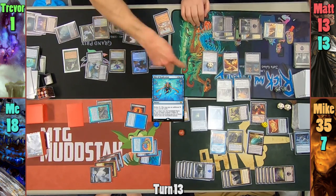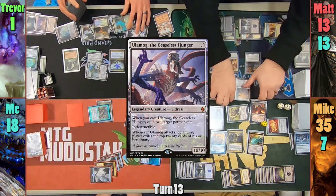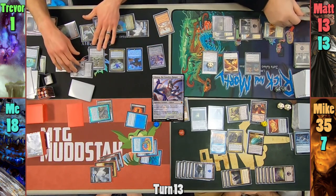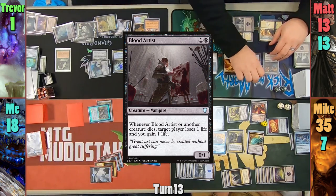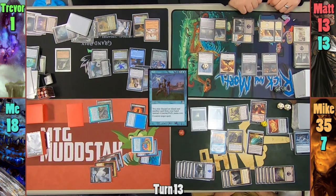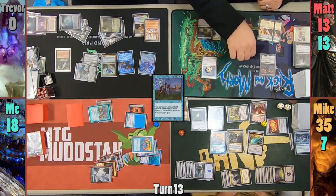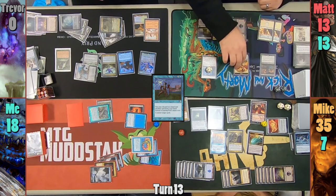Trevor untaps and can't keep an extra card from his Library even if he wanted to. He moves to combat and swings Kozilek at Matt. Matt deals with the Annihilator trigger, sacrificing three lands and Teysa, then blocks with an Angel token. In Trevor's second main phase, he casts Ulamog the Infinite Gyre, who exiles on cast the Anointed Procession and Divine Visitation. With nothing else he passes to Matt. Matt draws and casts a Bloodghost, but Trevor counters it, discarding a Breeding Pool and Spell Sleeker. Matt then moves to combat and kills Trevor with an Angel. Side note: we learn that the Angels from Divine Visitation have Vigilance. Hashtag learning!